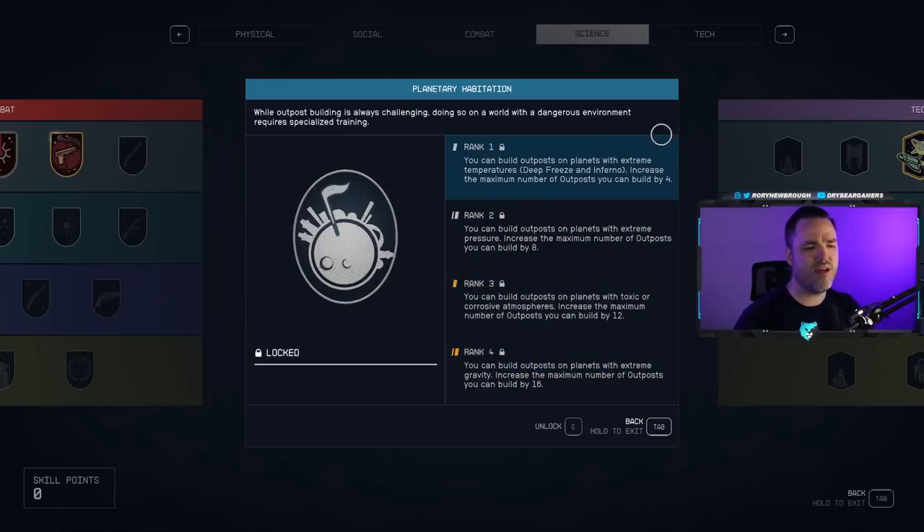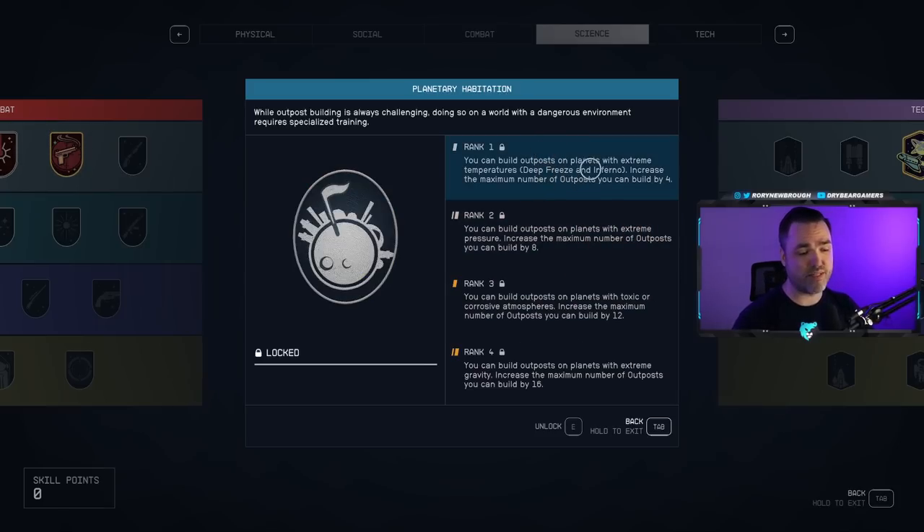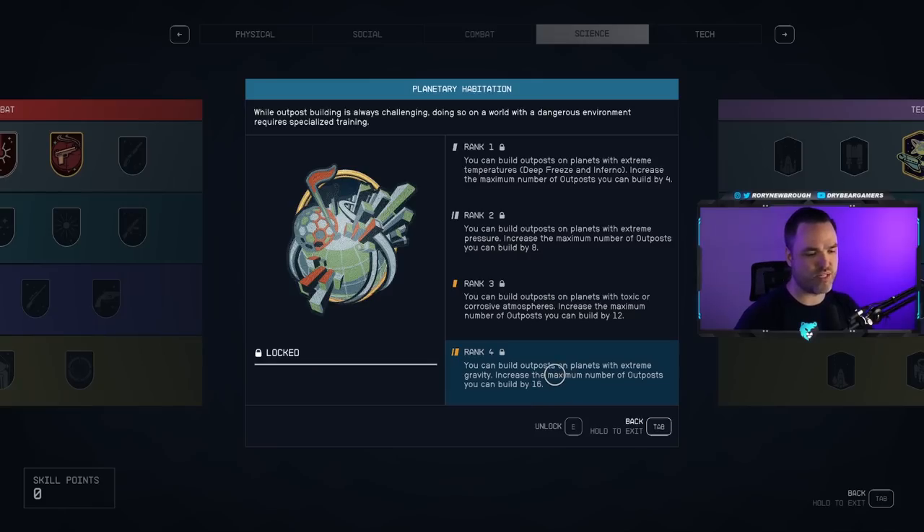If you want to do extreme gravity or extreme conditions like deep freeze or inferno, you can do that with Planetary Habitation. The useful part is also being able to increase the amount of outposts beyond the base eight.